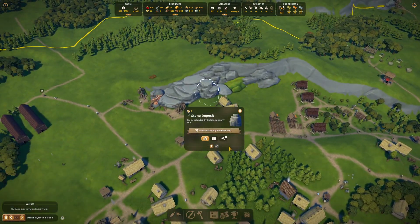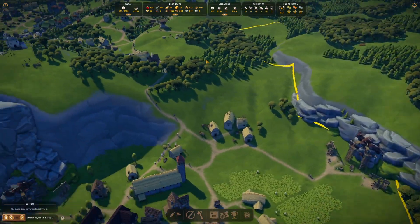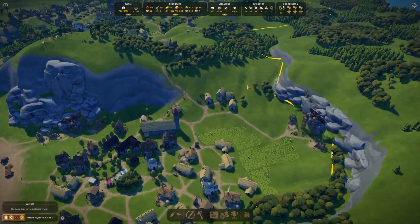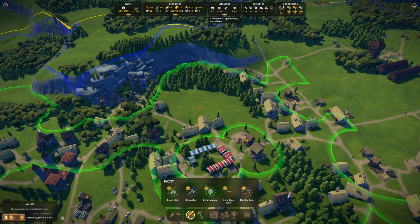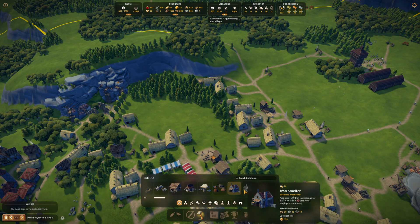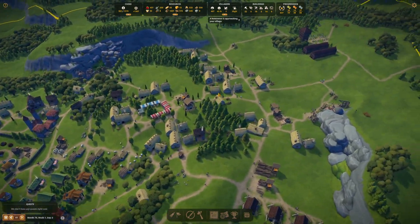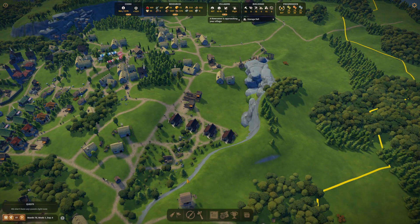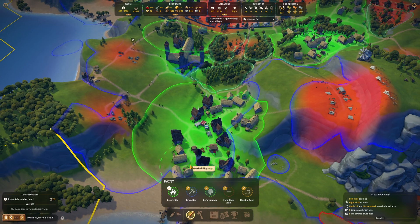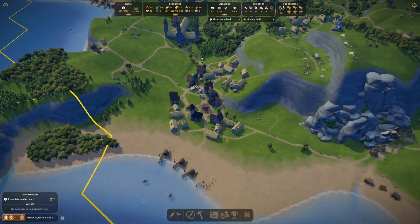I really just — hey, stone deposit. I gotta stop building, I gotta let the stuff I've got here build. High average employment, average residential space. I think we're hitting some level or degree of cap on space, but I don't know why because we've got all this space here for residential. Let's put a well right here — that can get priority. That should in theory make the area more attractive for people to move into. We'll do that, and let's also do that — just more area to live.